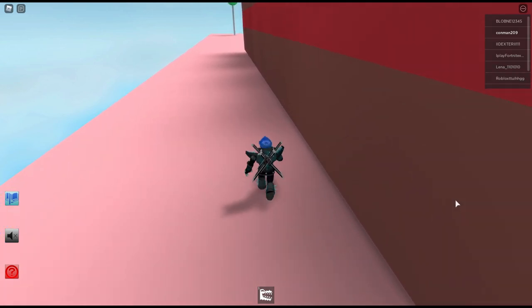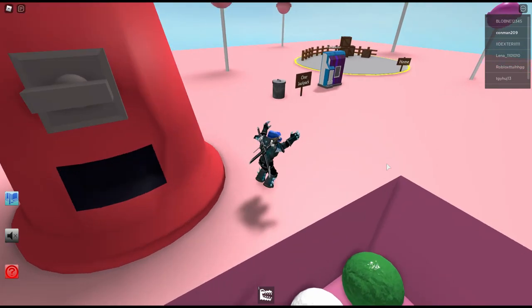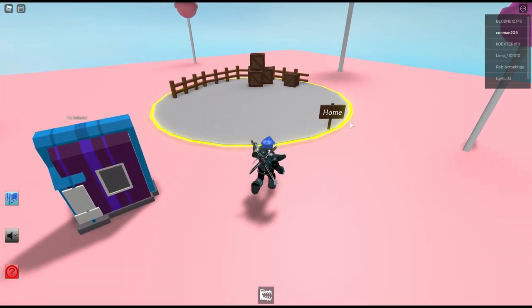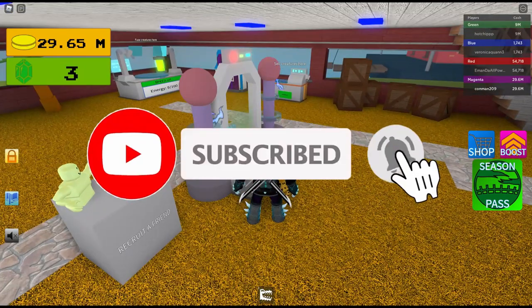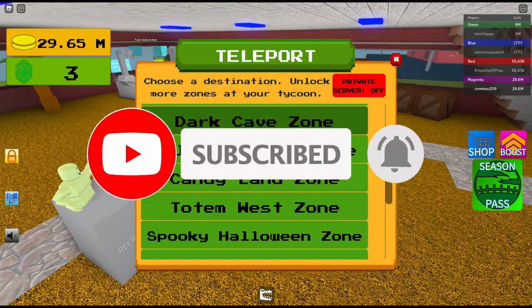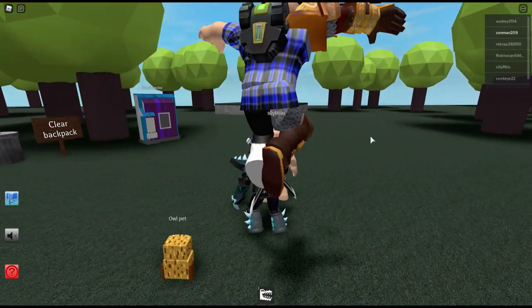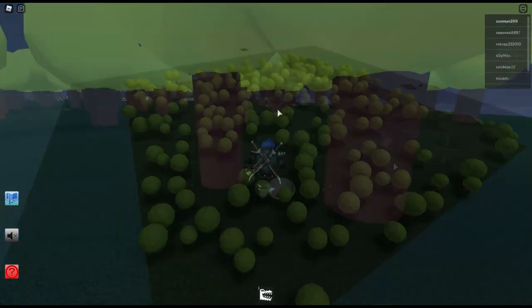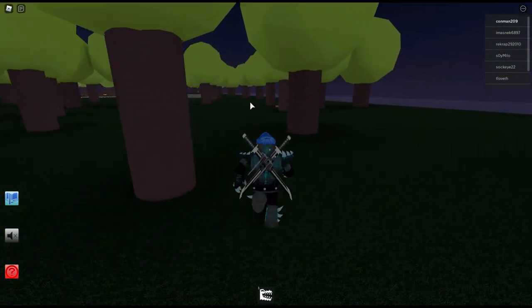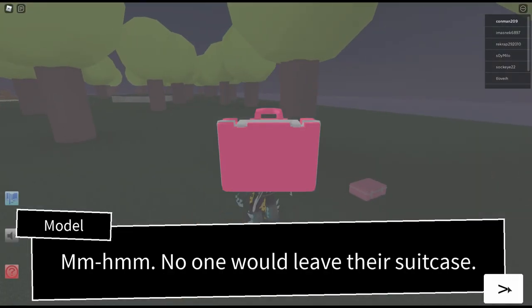And then go to the Puzzle Forest zone. You have to do all these in order, otherwise it wouldn't work. Go to the Puzzle Forest zone. You have to find the pink briefcase — it's right there, right here. And then there.